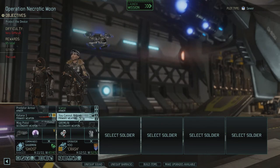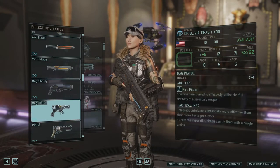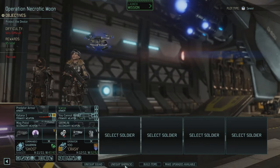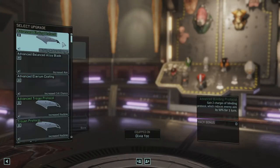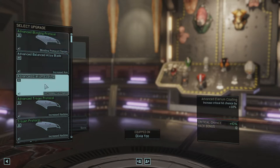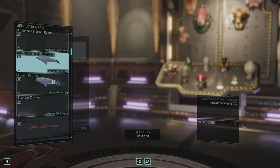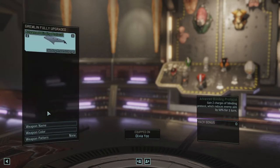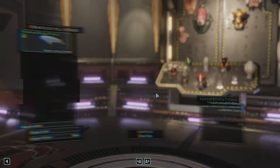Olivia is here as usual - she has the Gremlin. I think I'll give her a pistol just so she can take care of some lost. Medkit, Gremlin, awesome. Can I upgrade this? I can - Advanced Blinding Protocol: gain two charges of Blinding Protocol, which reduces aim by 50% for one turn. Not bad. Advanced Trojan Protocol increases hacking - this is how we increase our hacking. We'll have to give that to Upshaw. I guess you can have Blinding Protocol. Let's name this Gremlin 'Olivia' just so we know who it belongs to.